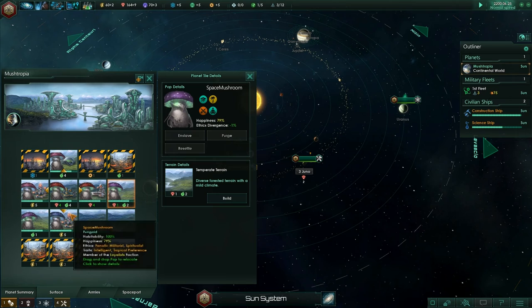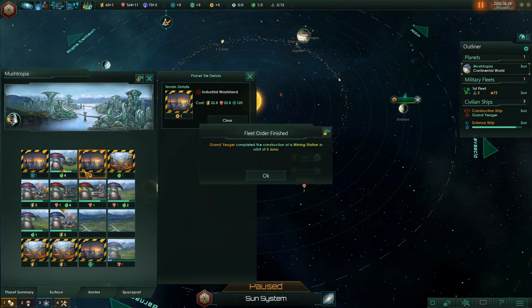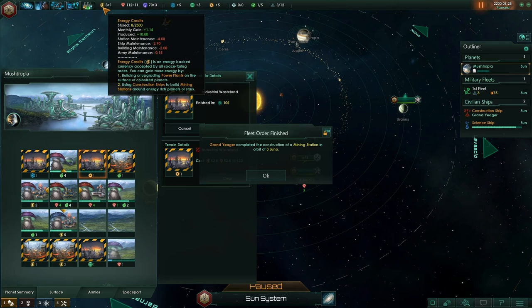These ones with the little box around the edge need to be cleared in order to become workable tiles. I'm going to clear this one out of the way, but it does cost quite a bit of resources. My energy is now down to 8 plus 1. That sucks.